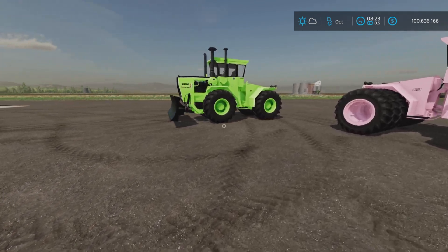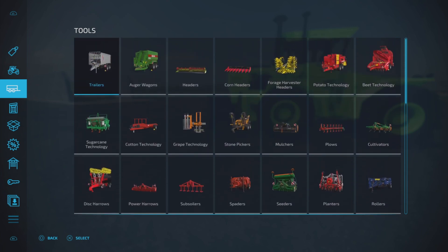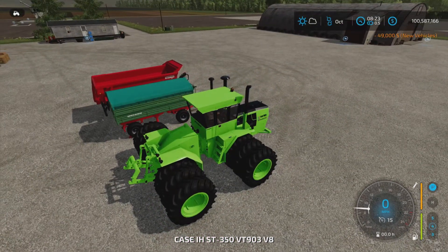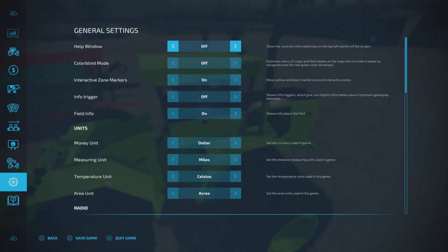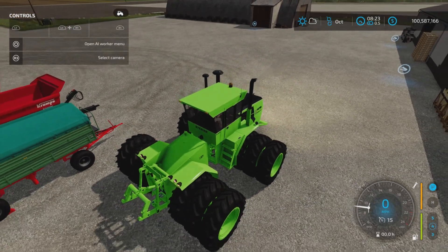Let's do a quick test on the hitch - we have a standard pin hitch and a ball hitch switch. Hopping inside, you can't open the doors or windows. We have lights and a beacon.